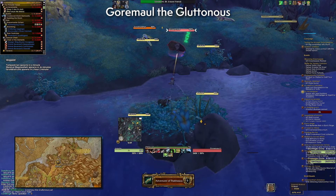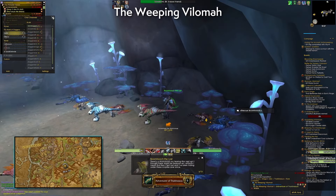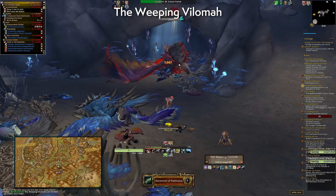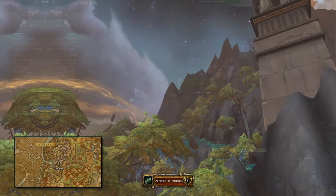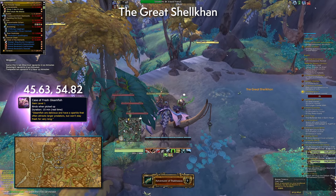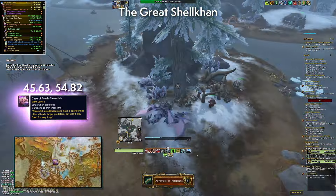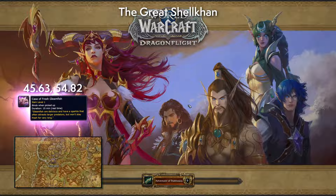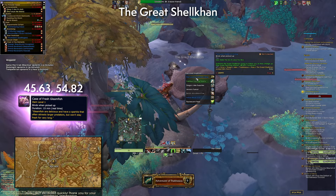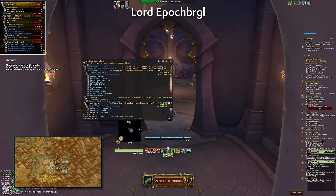Gormul spawns at its location — nothing special, should be an easy pickup. The Weeping Vilomah is in a cave and you need to speak to an NPC called Boom Hooch the Lost to spawn it. For the Great Shelken, you need to obtain a case of fresh gleam fish from the Azure Span. A tip: use the Bronze Dragonflight ability with your drake beside the NPC, don't dismount, fly over to the Azure Span, click the case while still mounted, then use the Bronze Dragonflight ability to fly back and hand it in to kill the Great Shelken.